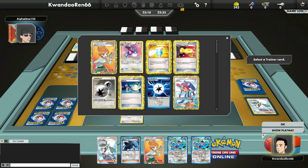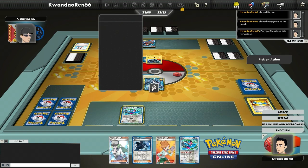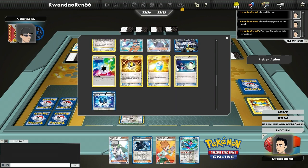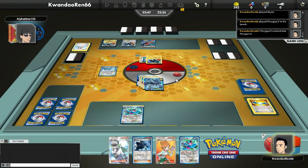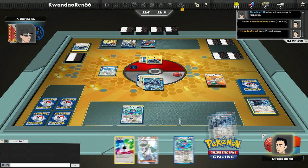I go for Fast Forward now that I have a Plasma Energy. I think about Reverse Edge — how beneficial could it be? But looking at my discard pile, there's really not a lot I want back, so I go for zero damage but get a card discarded. It could be something important — a Catcher, a Plasma Energy, a Colress — who knows. The more Plasma Energy you get, the more cards you discard. It's pretty cool, and I can Fast Forward without having to commit to knocking something out.